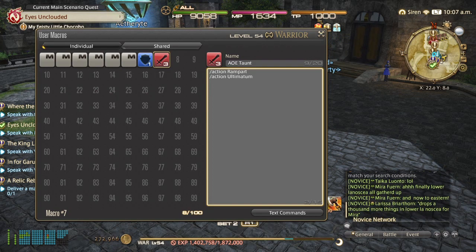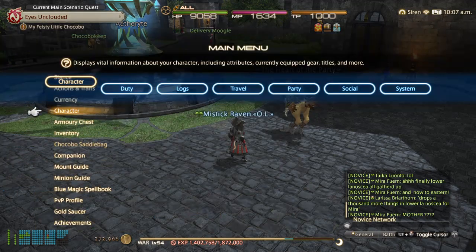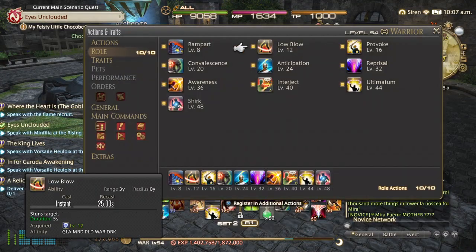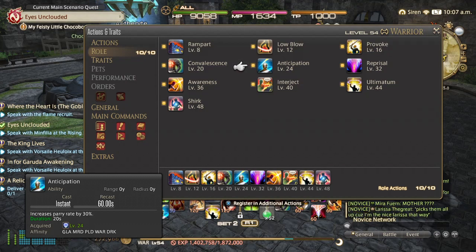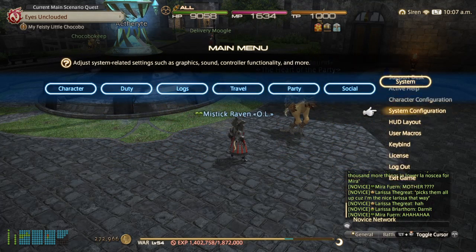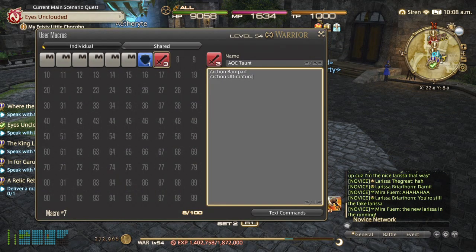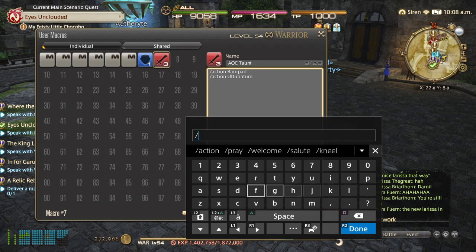So we have our buff and our AOE taunt. Now we back out, go into our action list again under Roles, and we're going to use Anticipation to increase our parry rate. We don't want to cast this before the taunt. It has a 20-second duration with a 60-second recast, so for 40 seconds it becomes useless if used too early. I go back to my macros and use the action command with a space for Anticipation.